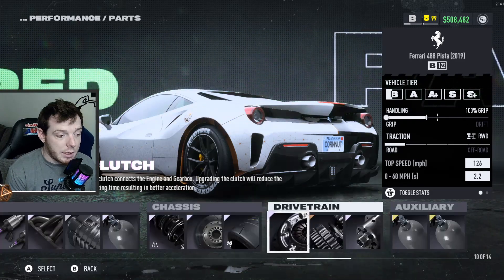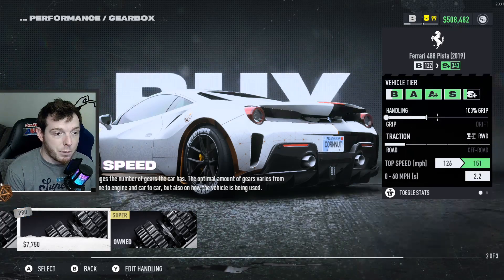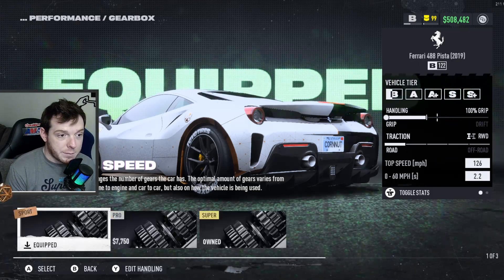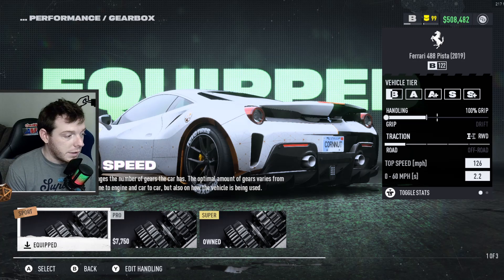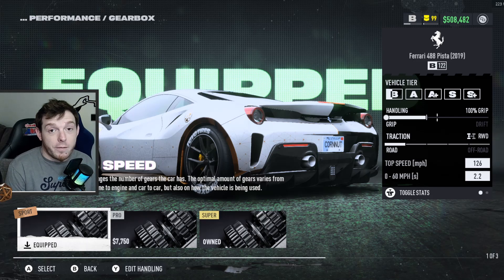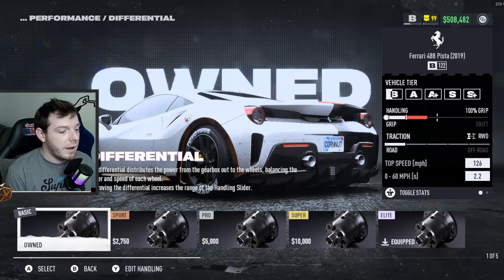It comes with an elite clutch, so don't worry about that. For the transmission, you're going to put the five speed sport. You'll notice that if you do any other transmission, this car is S plus. So it's like gimping the transmission and your top speed down to 126 that puts this car in B class. I'm here to figure out the exploits so you can win online — so go ahead and slap that transmission in it.